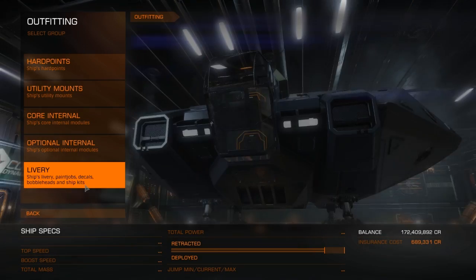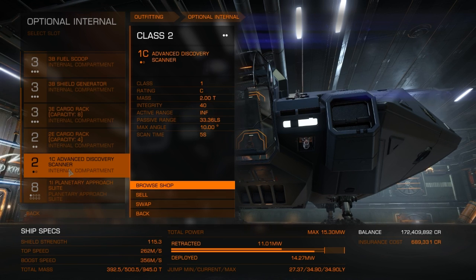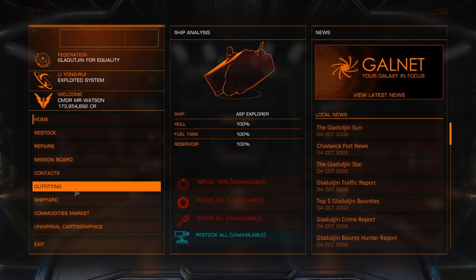I'm going to go to outfitting because I want to pop off this Advanced Discovery Scanner — I'm going to put it on the Anaconda. So I'm going to sell it. Actually, not outfitting — shipyard.